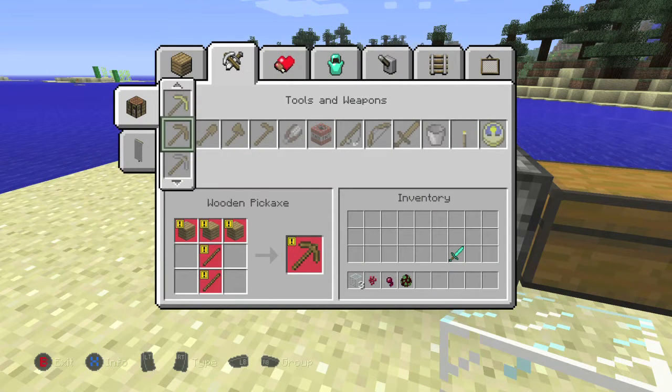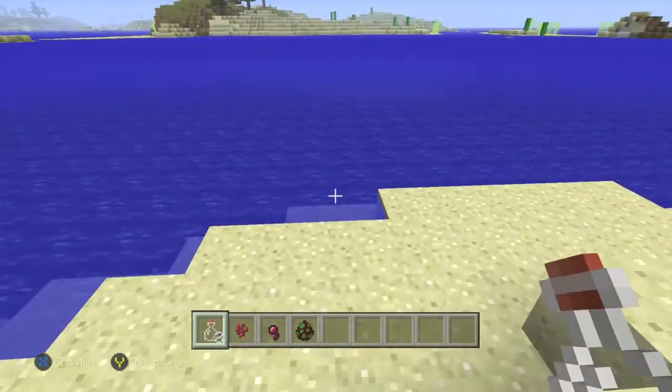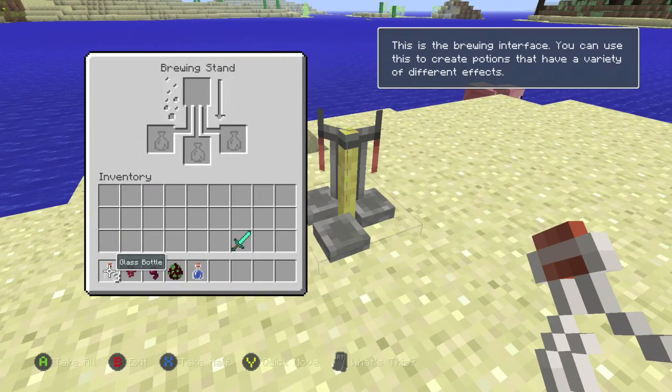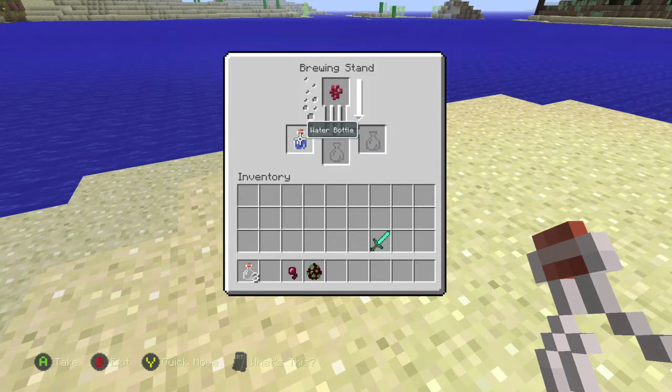What you want to do is smelt your sand until you get some glass, then use the glass to build some bottles. Once you have the bottles, fill one of them up with some water and then head on over to your brewing stand. Make sure you pop the bottle of water in the bottom and then pop your nether wart in the top. That should give you a base potion — that's the starting block of every single potion in this game.